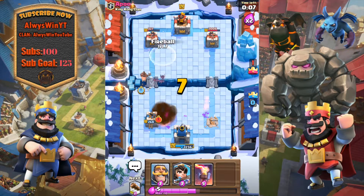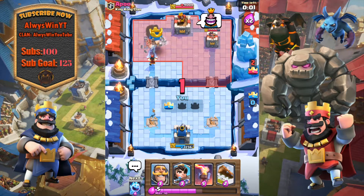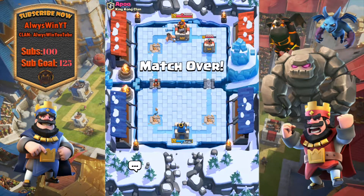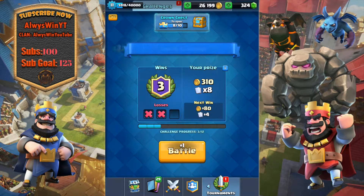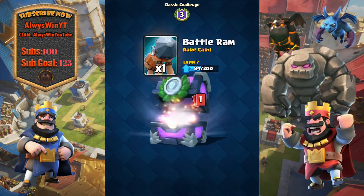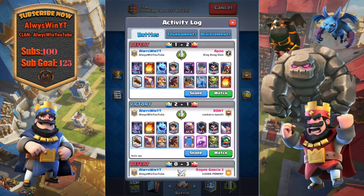He fires a fireball. We'll send over our lava hound and a fireball ourselves — just want one crown at least. Hog rider gets the one crown and we're gonna lose that battle but that's completely okay. This is just a challenge, not much worth — ten gems — so it's alright. We did get one win with this deck which is all I really wanted. That guy had a pretty good deck — he was using pekka leap barbs.